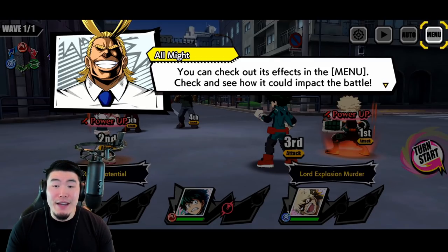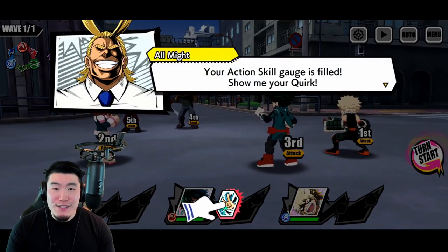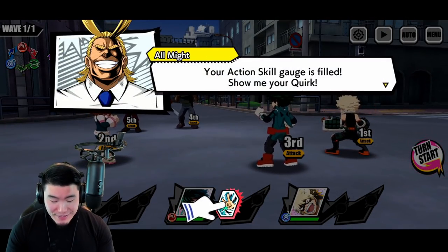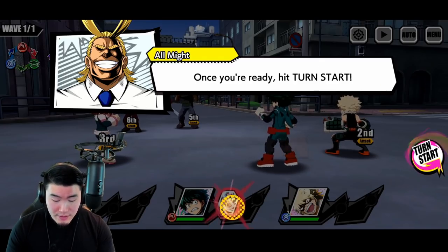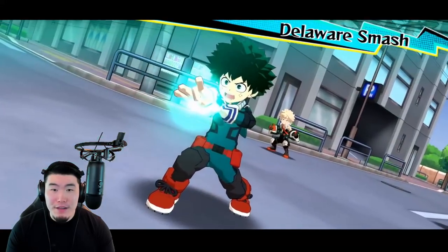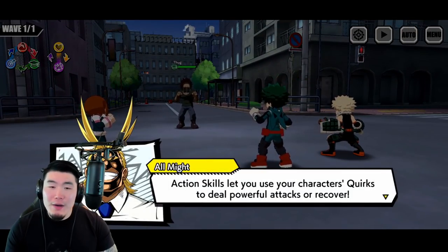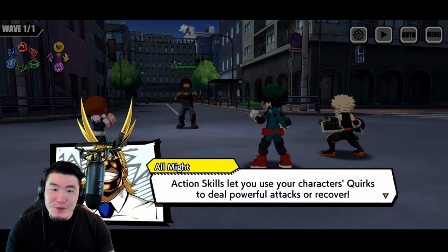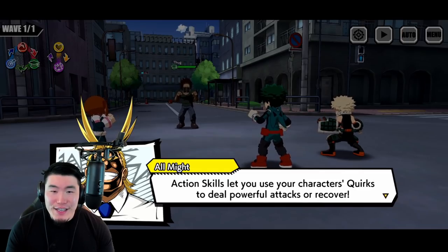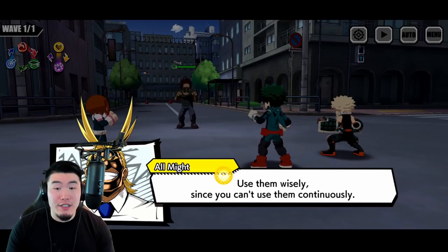Your action skill gauge is filled — so we can use Deku's quirk now. That was like a super attack. Action skills let you use your character's quirks to deal powerful attacks or recover. Use them wisely, since you can't use them continuously.